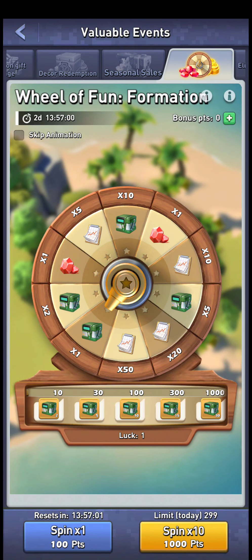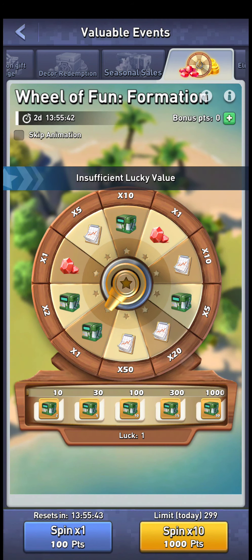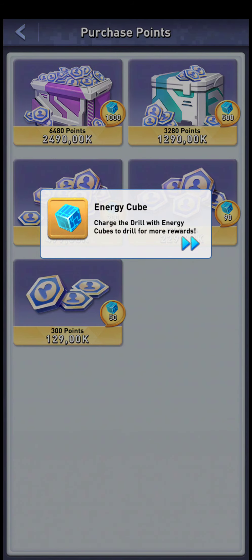When you check the spreadsheet, the average values work out so that for five dollars you are going to get like 20 Formation 101s, and that's going to be half of a Formation Choice chest for the formation manuals, and like 35 gems — the gems are pretty much not that important there. The version for nine dollars is actually a little bit better than all the others; you are getting more spins per your bucks, except that you are getting less energy cubes for the drill.